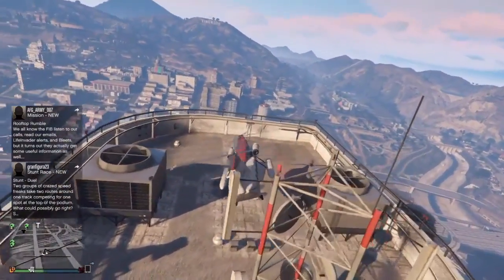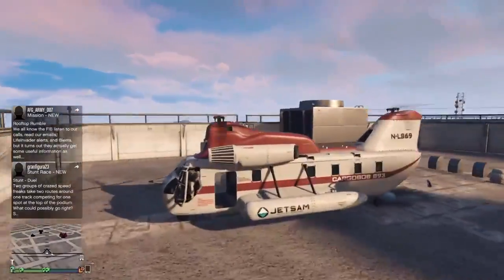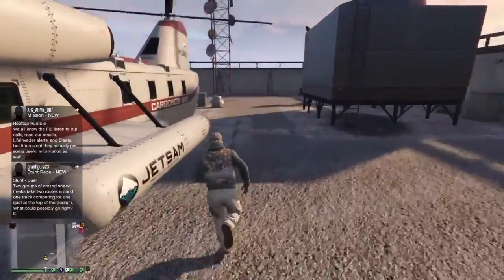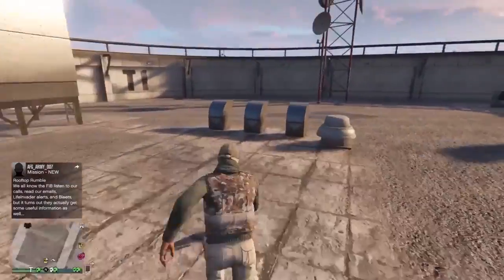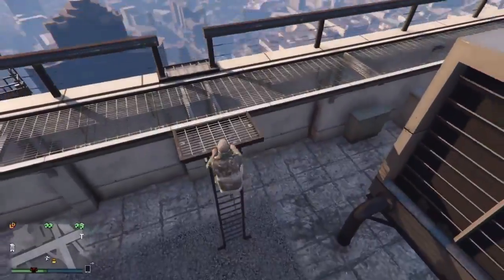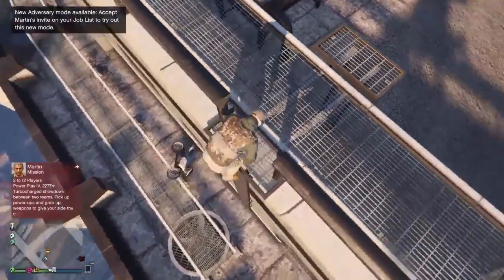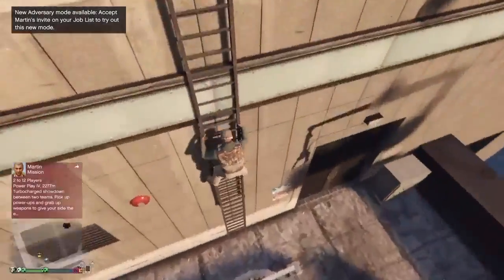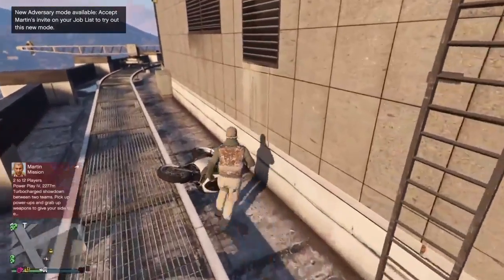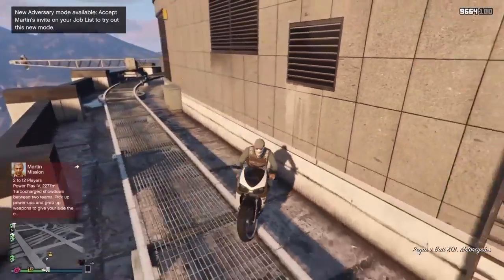I land the helicopter, I get out, and I got a free parachute. I climb up the ladder and I have to go to my motorcycle — I didn't fall here, but the first time I actually fell off the building. I get on the motorcycle and you're supposed to turn around and go to the other spot.